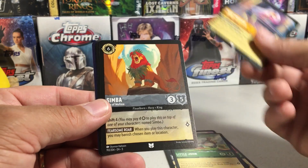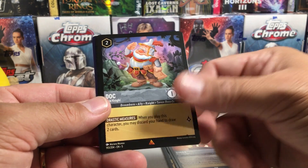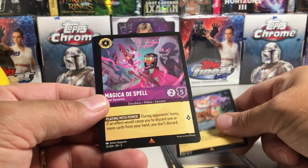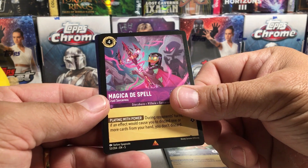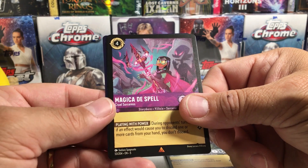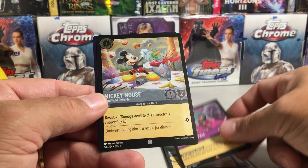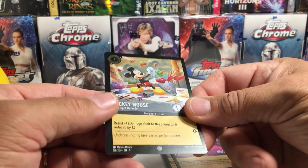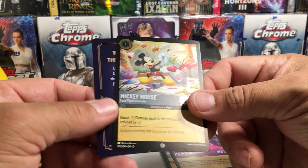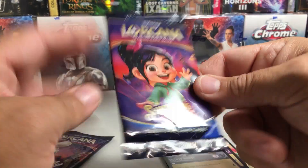Maid Marian. Simba. Doc. Magicka Dispel. Look at Evil Shadow there. I don't know if that's a rare or something. There's a foil Mickey Mouse. Food Fight Defender. And then that one. We'll try this pack now.